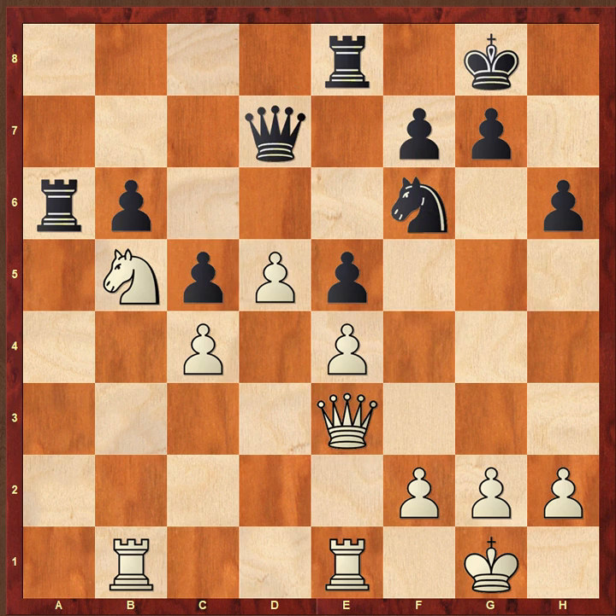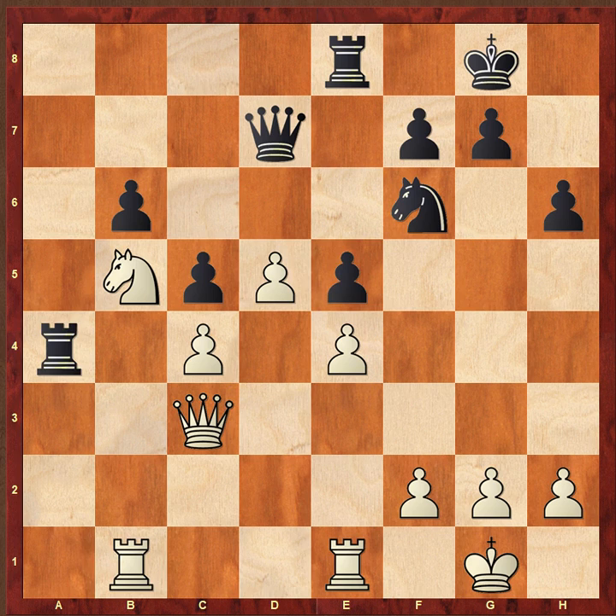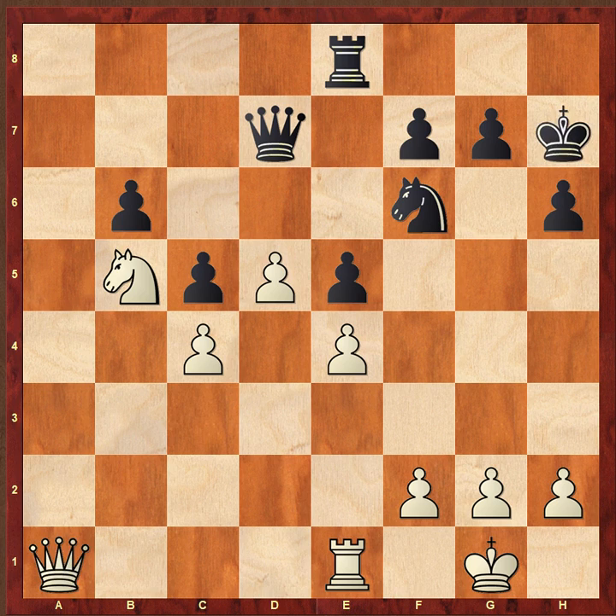After queen e3, b6, queen c3, rook a4, rook a1 — why rook a1? Because looking at the black pieces, only the rook on a4 is a very active piece, apart from the queen or knight. That's the reason we need to exchange our opponent's active pieces. After rook-takes, queen-takes, king h7, f3 — why f3? Because the rook is protecting the e4 pawn, so f3 frees the rook from that duty.